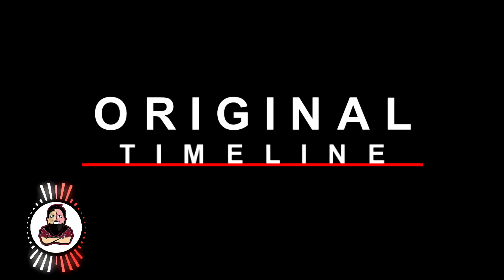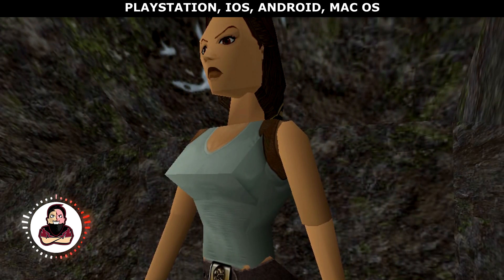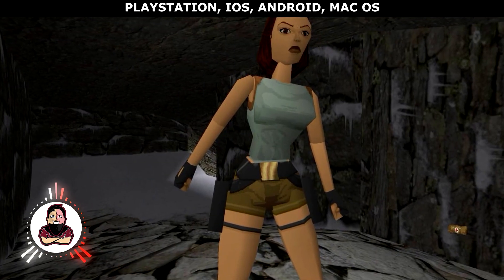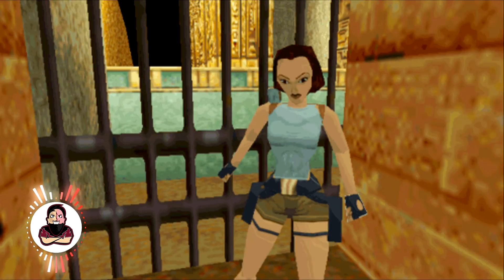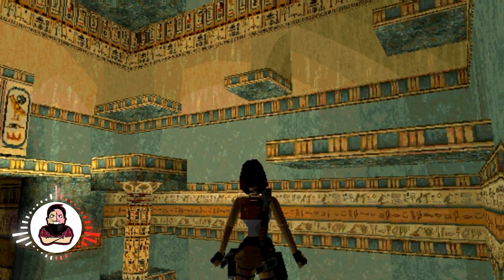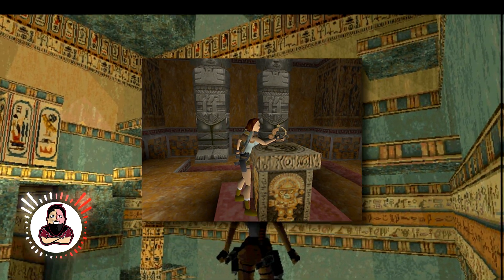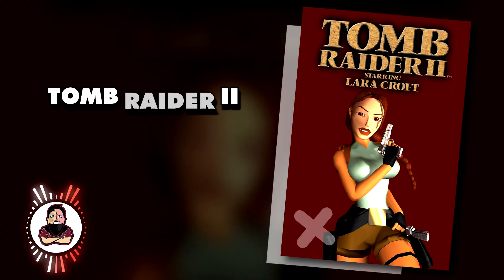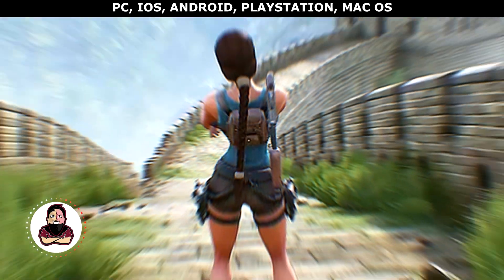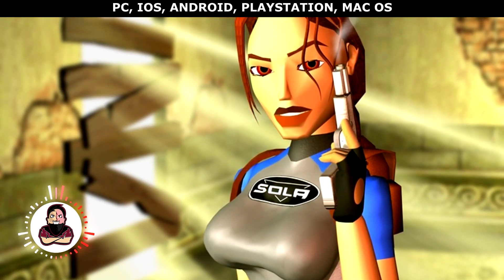It's time to explore the original timeline. Start with Tomb Raider of 1996 — this original classic is definitely worth playing. Lara Croft begins her adventure in Peru in search of an artifact, which turns out to be of Atlantean origin. The quest begins to find the other artifacts and, above all, to prevent them from falling into the wrong hands.